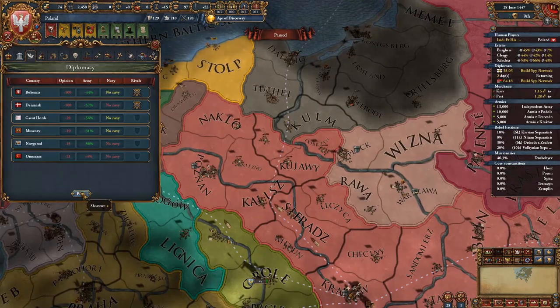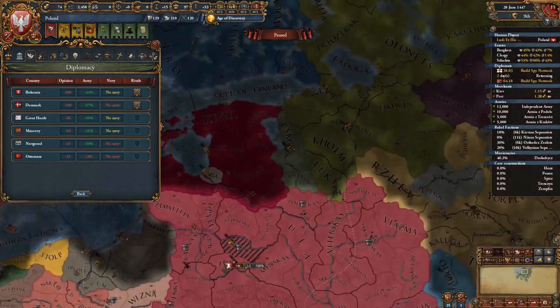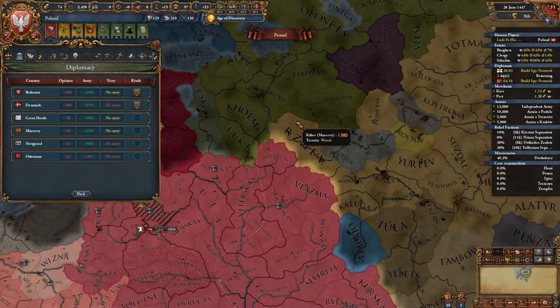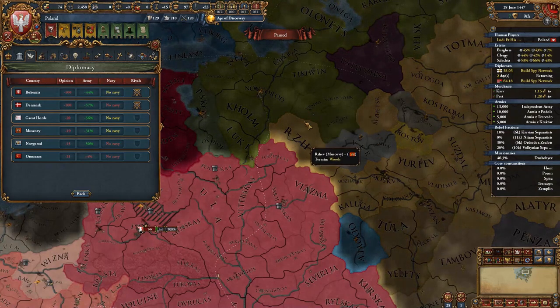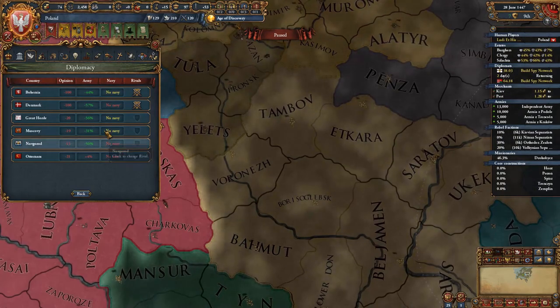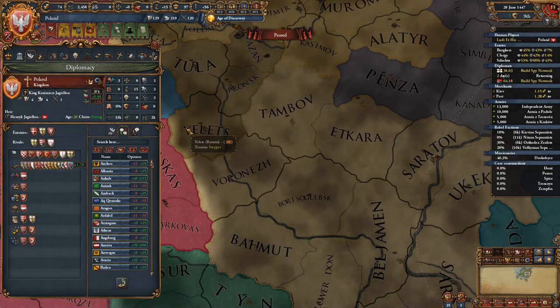Now we have more rival options. If Novgorod and Muscovy haven't started attacking each other, you can rival one of them and sweep in once they're at war, or better yet just attack the Golden Horde, which will be considerably weakened compared to a hundred years before.